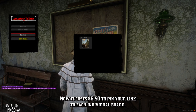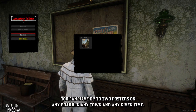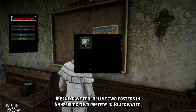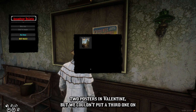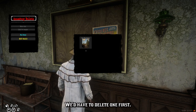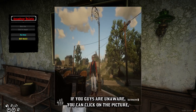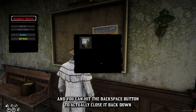We'll put something in here real quick. Hit 'pin to board' — and there we are. There is a fee as well: it costs $6.50 to pin your link to each individual board. You can have up to two posters on any board in any town at any given time, meaning we could have two posters in Annisburg, two in Blackwater, two in Valentine. But we couldn't put a third one on any of those — we'd have to delete one first. If we click on our listing, we can see Norman Fiddlepot — you can win a date with Norman Fiddlepot.